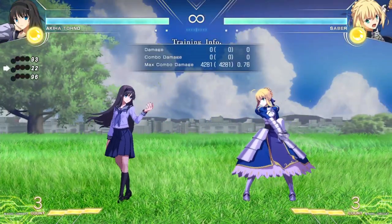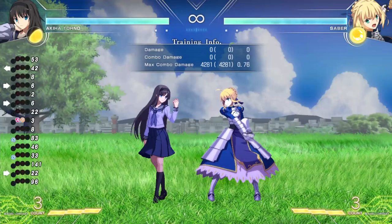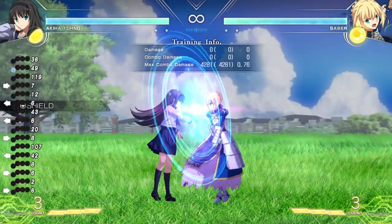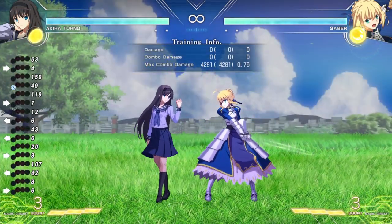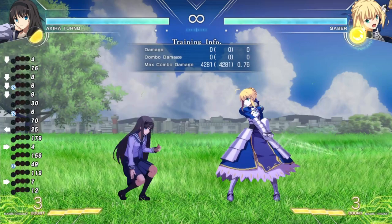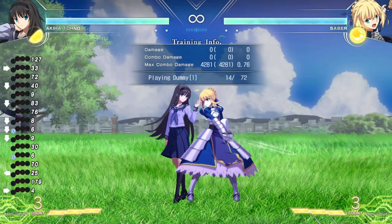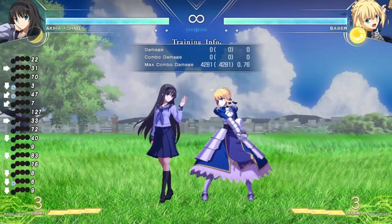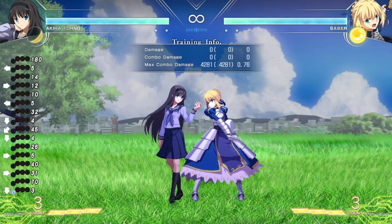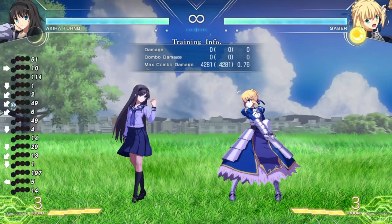Now let's talk about the fourth button in this game, which is your D button, or your shield attack. The shield is the universal parry mechanic — I can parry Saber's attacks and the screen kind of freezes up a bit. There are two types of shields: your standing shield and your low shield. The low shield only parries lows, so if Saber does a mid attack on me with a 5C, I don't parry the move and I actually take chip damage. I take a lot of substantial chip damage if that happens.